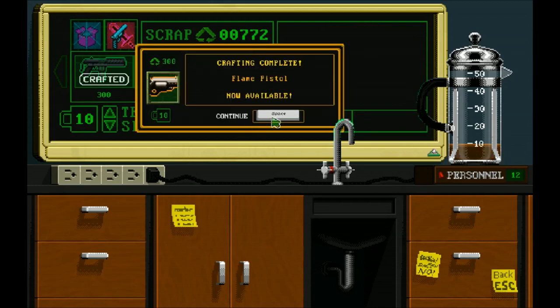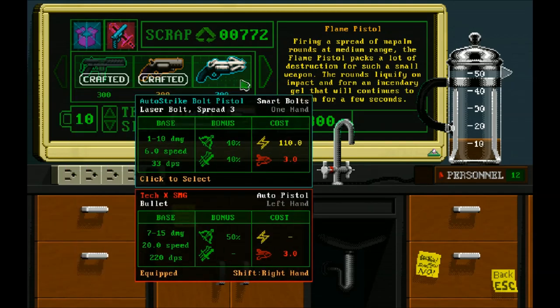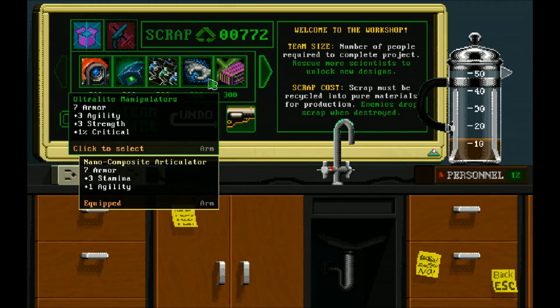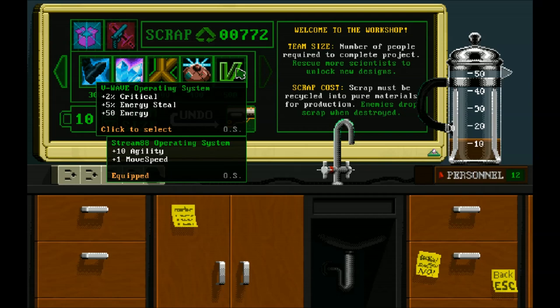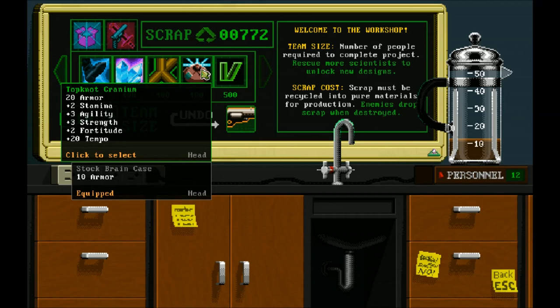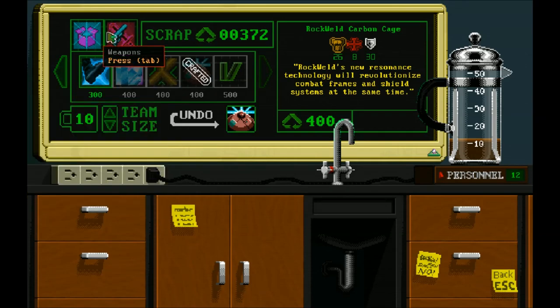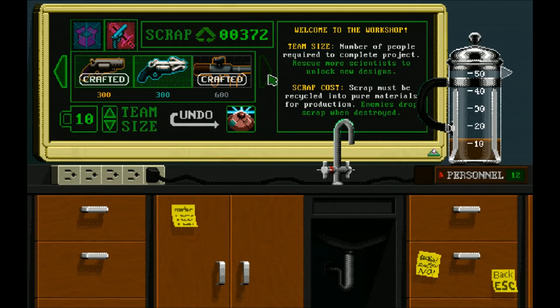I'm gonna craft a magnum or a flame pistol. What did I not upgrade yet? Let's go through that. What else can I get? You can see the different costs as well.